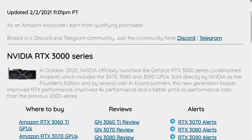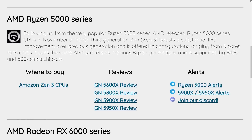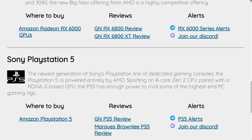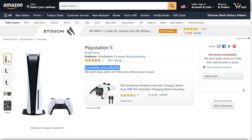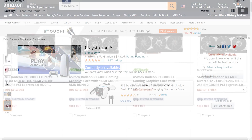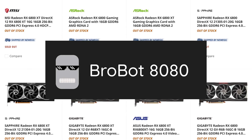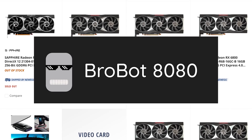This video is brought to you by BroBot. BroBot is a free, super-fast program that scours the internet searching for restocks of the latest GPUs, CPUs, and consoles to help you find what you're looking for before it goes out of stock. Thanks to BroBot, I was finally able to purchase a PS5 due to its extremely fast speed — it was actually minutes faster than all other popular bots I've tried. So if you're looking for a tool that can help you secure that new GPU, CPU, or console, be sure to click the Discord and Telegram links in the description below to find out more.